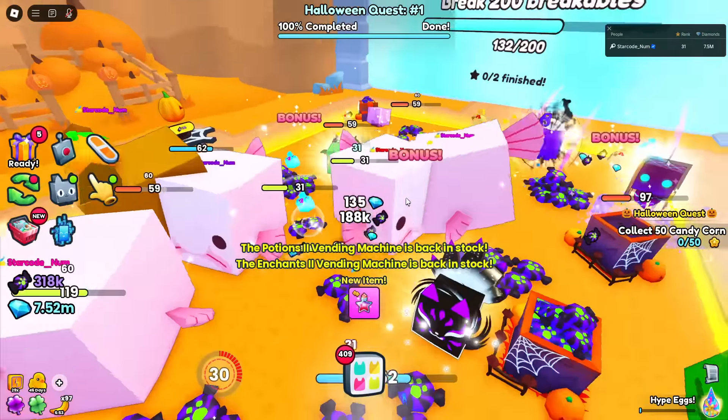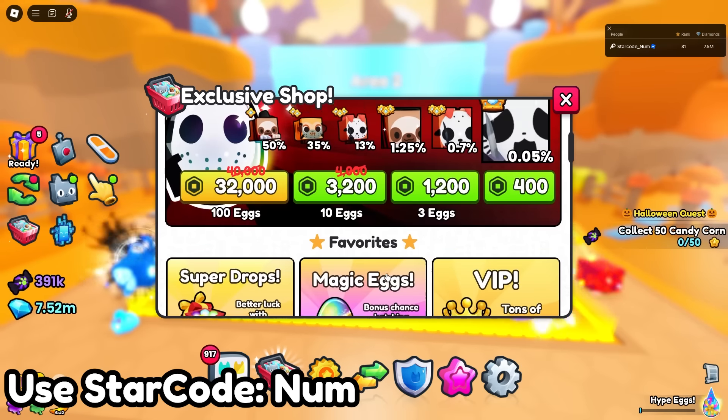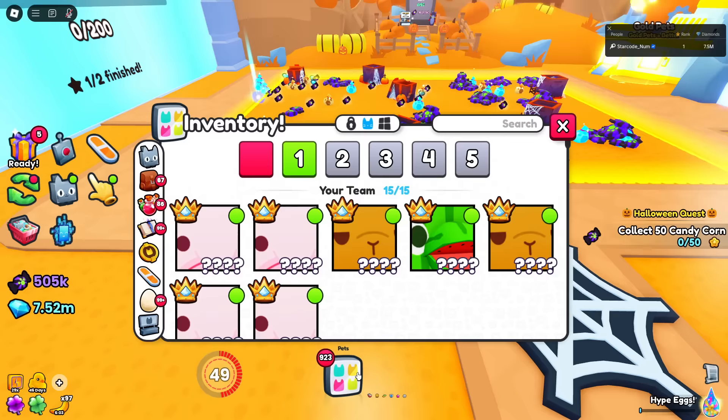I just did it in one click, now I need to collect 50 candy corn. They've also added more stuff into the exclusive shop — there's a spider pack with a Titanic Dominus Dark Wing which is flyable. This is limited only for this month, so the Titanic and Huge Dominus Dark Wing are going away. There's also other stuff inside the exclusive egg.